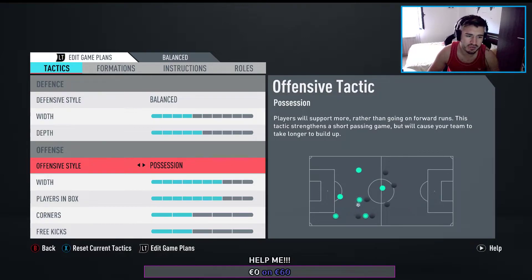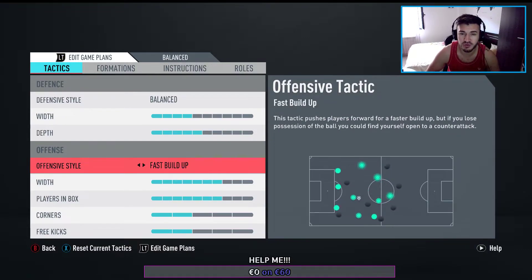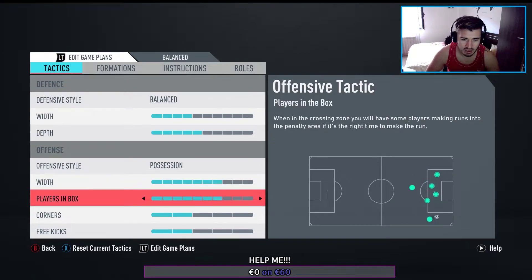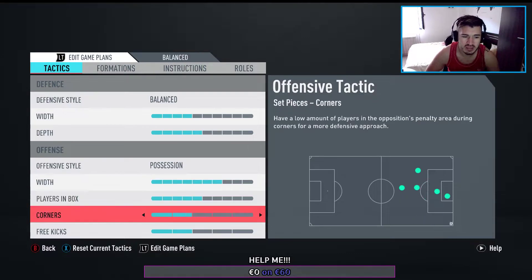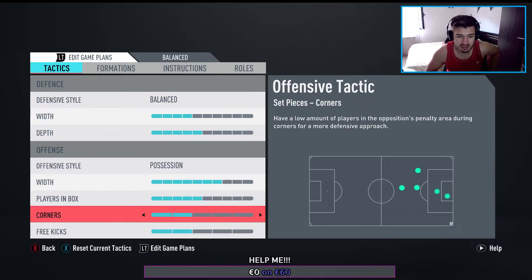I will play Possession at the offensive style. You could play Balanced style. Long ball I never tried, not even in FIFA 19. Fast build-up is alright for other formations, but I play Possession with this width just to have nice space to pass the ball. For players in the box, I think we should go lower — I used 7 but I think we should go to 5 for now. Corners 2, free kicks 2. We don't need so many players there because we have to get back fast — that's dangerous for a counter attack.